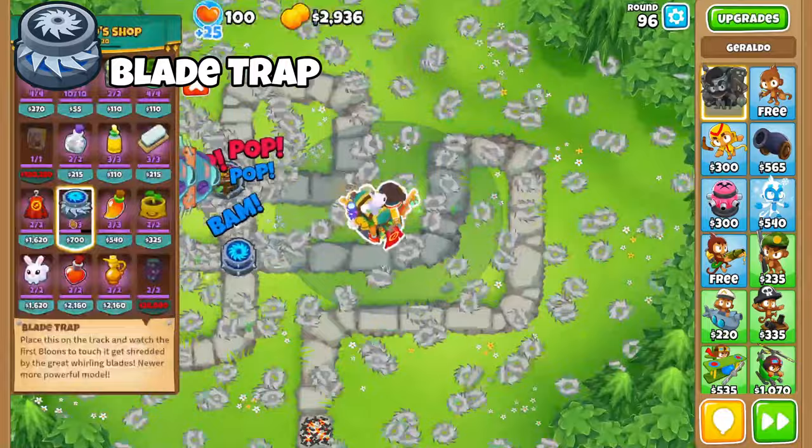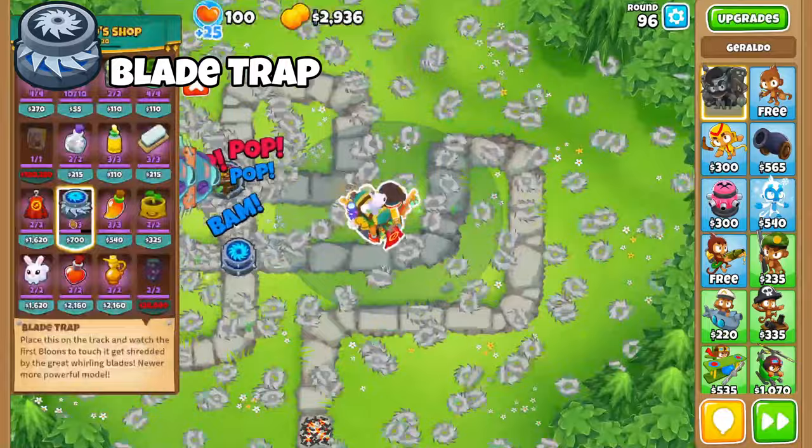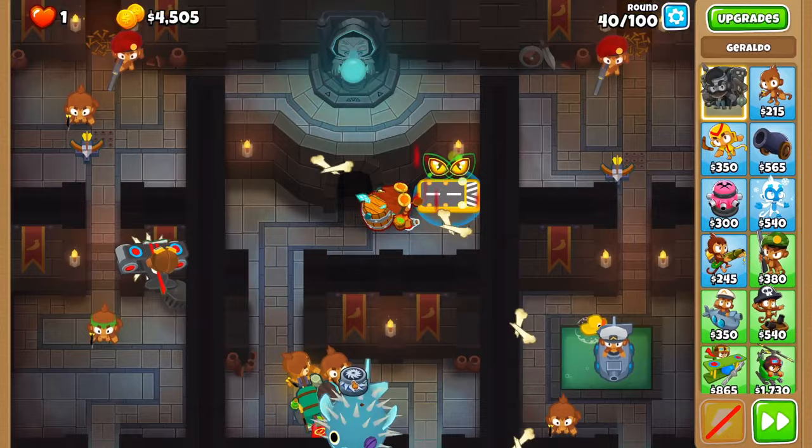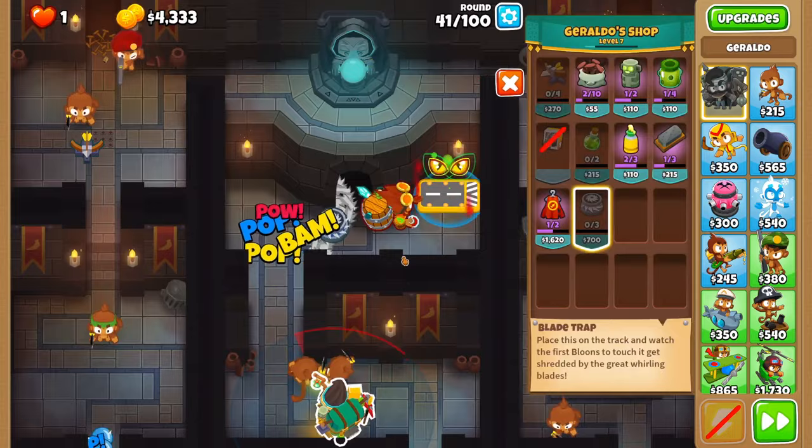The blade trap used to be extremely OP, but after many nerfs it's significantly weaker, no longer making it the late game powerhouse that it used to be. When it comes to the early game, the only real use it has is on round 40 as it can take care of all the ceramics inside the MOAB. Outside of this, it's almost always recommended to not use the blade trap anywhere before round 79, as there should be a cheaper solution.